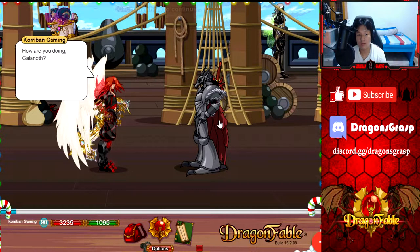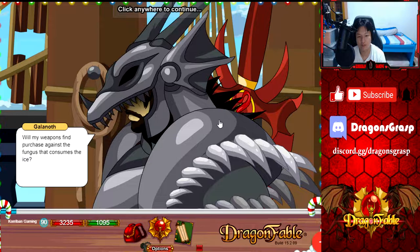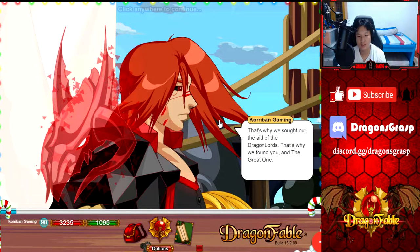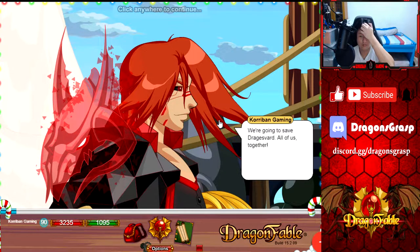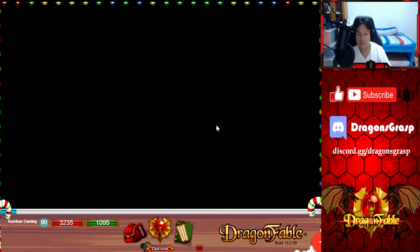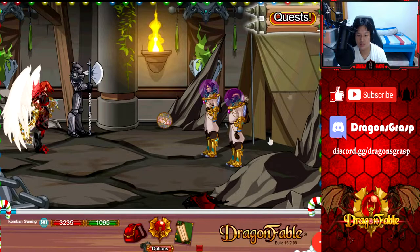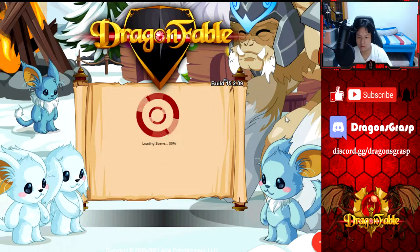And so we set sail to reclaim our home. Galanoff says: I learned a lot, changed a lot. I'm only a dragon slayer — as ridiculous as it sounds — but I have the strength to save my Dragon's Vark. My weapons find purchase against the fungus that consumes the ice. None of us could do it alone; that's why we sought out the aid of the dragon lords, that's why we found you and the great one. We're going to save Dragon's Vark, all of us together. Okay, to Tinder's Depths, let's go.